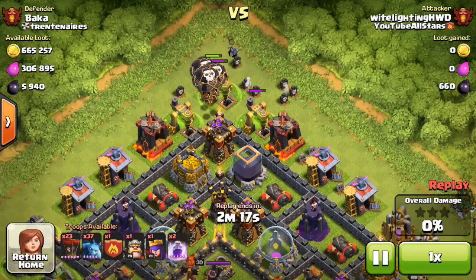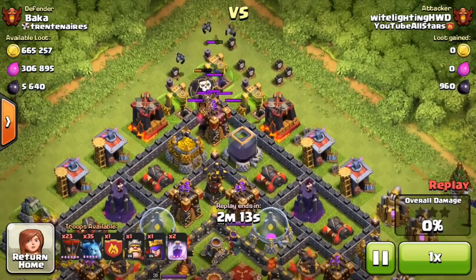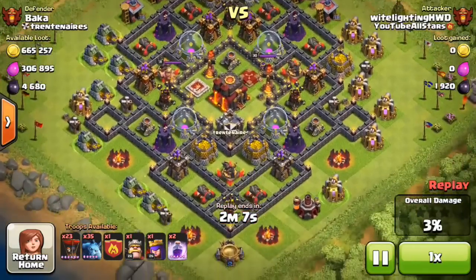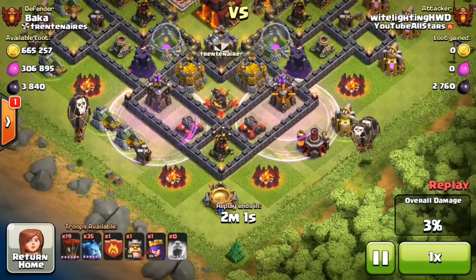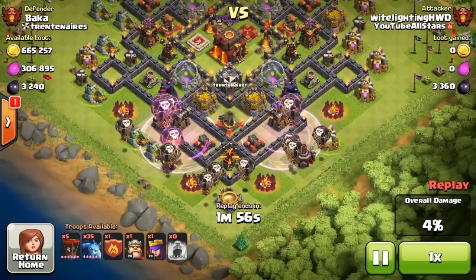I kind of went at the top of this base just for that dark elixir, and there was a gold storage up there. I put three loons down, put some minions down before to distract, and then just the loons to take out that Archer Tower. Most of the loot was on the left side and the bottom side, so I set out to take out the bottom side of the base with two rage spells.